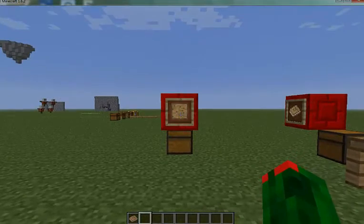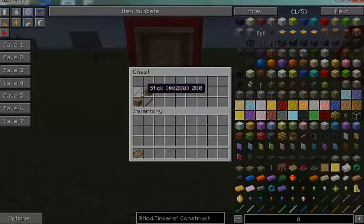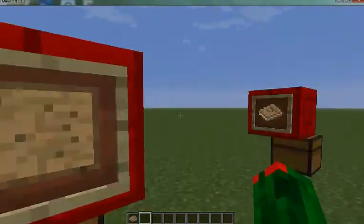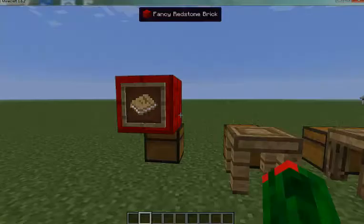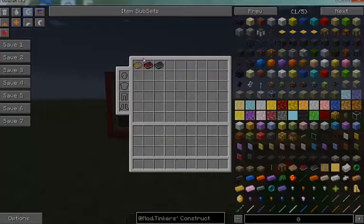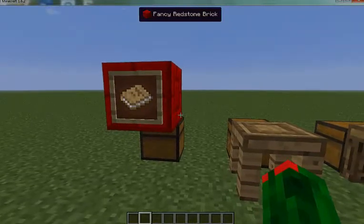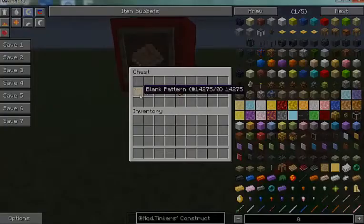The first thing you need to make — required for almost everything — is a blank pattern. Craft that with two sticks and two planks. Now, say you lose your book — like you died and it's lost in lava — and you need the book back. You can just craft it with a blank pattern and a piece of paper to get your book back.